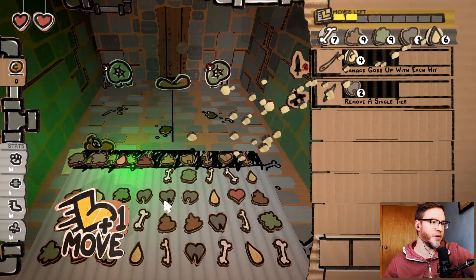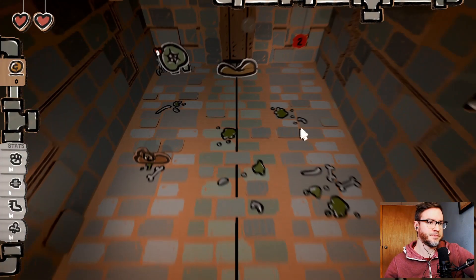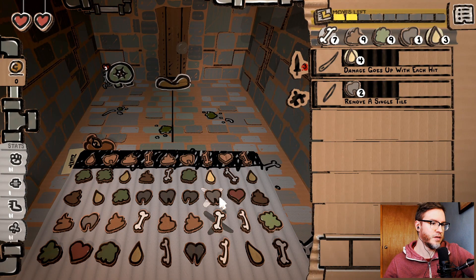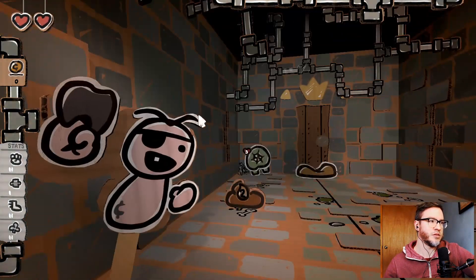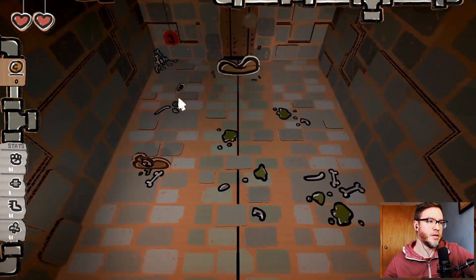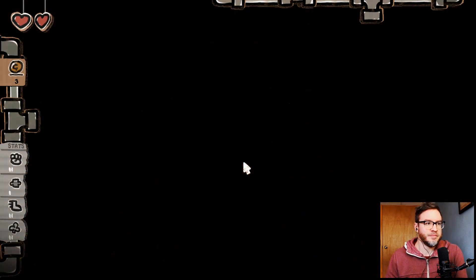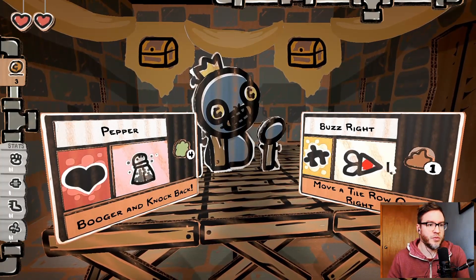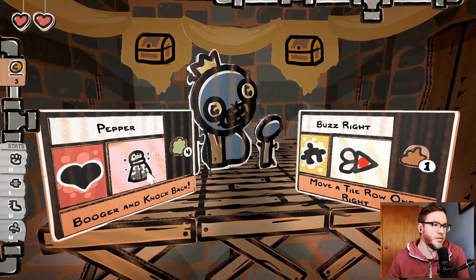Let's go like this right away. Now I've got that. Poke him. And then we got some teeth right here. Throw some teeth at this guy. Cool, to the next room. Move a tile row — one row right. Pepper.